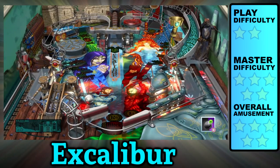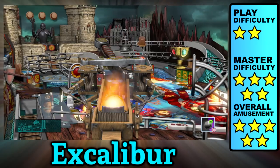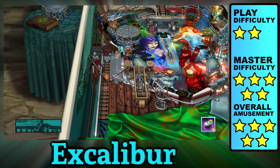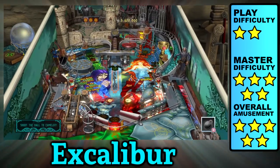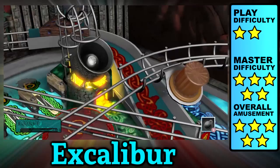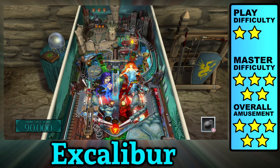Excalibur is a table with lots of style and substance. There's a bunch of stuff hidden around the nooks and crannies of this wide and busy play field. You can load up the catapult to launch at the castle, battle knights and invaders, or enter a jousting competition. The ball is easy to catch so you can plan your shots. But there's always the option to shoot for the tricky Merlin ramp and lock some balls if you're feeling cocky. You don't wind up in the bumpers too often, and starting multiball is a challenge. Completing all five knight missions is essentially completing the table, but there's so many ways to approach Excalibur, which makes it one of my favorite games.